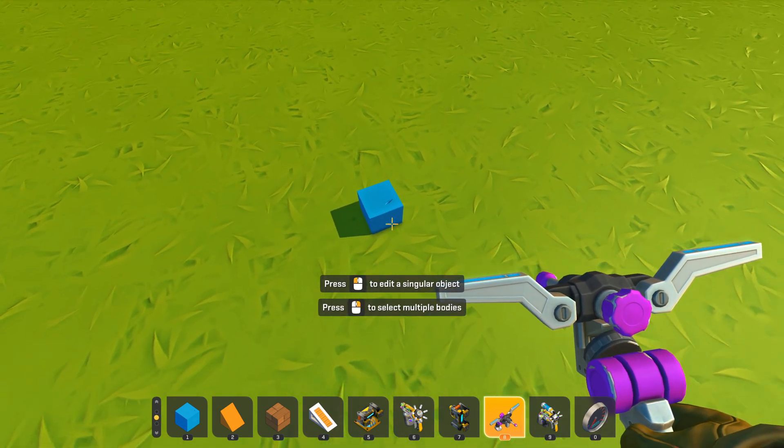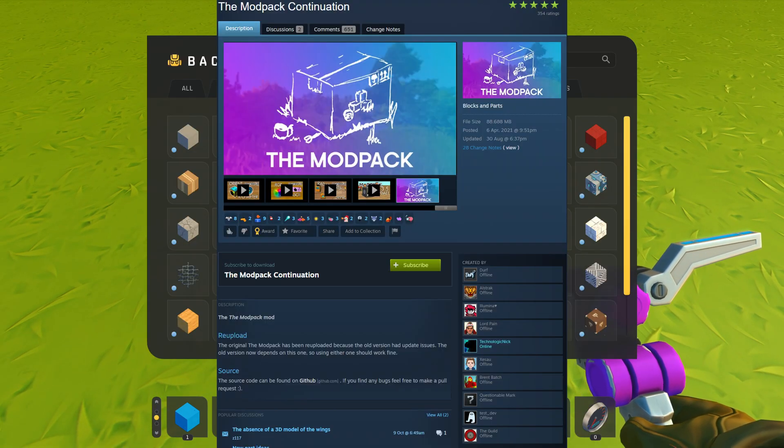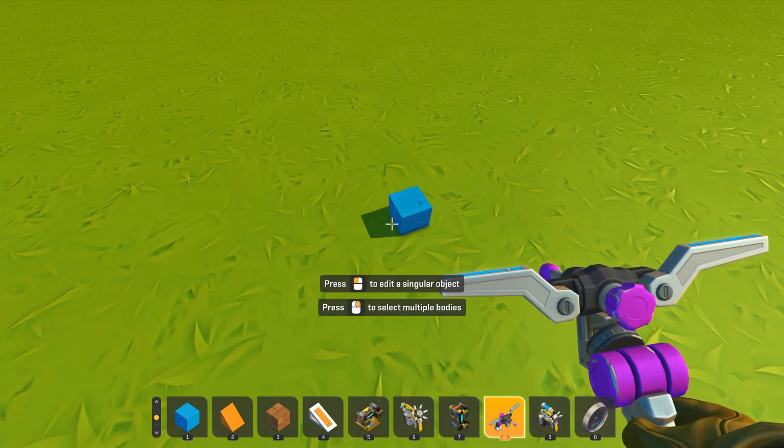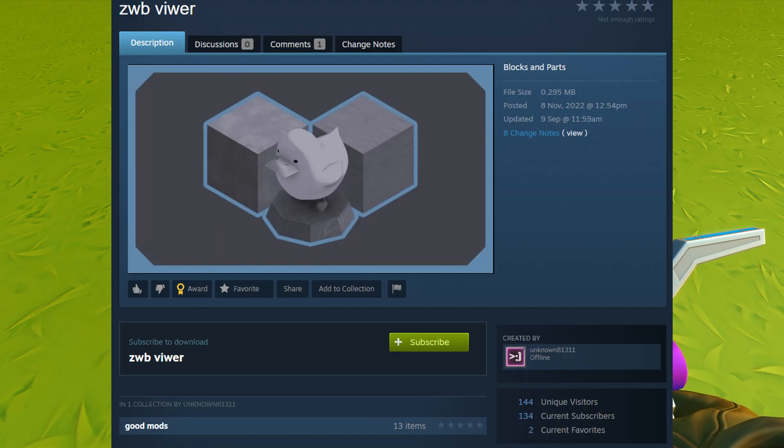A blueprint editor is a must. And also the modpack continuation — you're going to need that for our dyno testing. And also a zeroth block viewer.